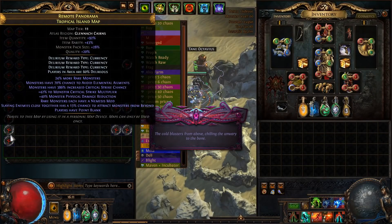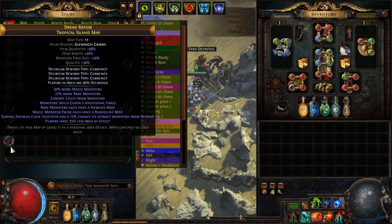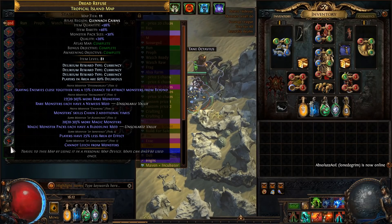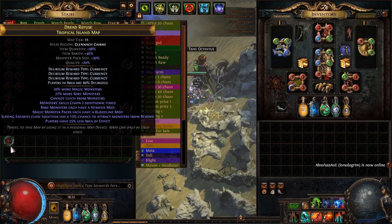The way I roll my maps is I try to get nemesis and beyond. I want to six-mod it — if you roll it without six mods, then you go beastcraft and add a mod to the map until you get six mods. I also put three delirium orbs. I use fine delirium orbs, which basically pays for itself because you get up to 15 or 16 delirium layers when you do the map.